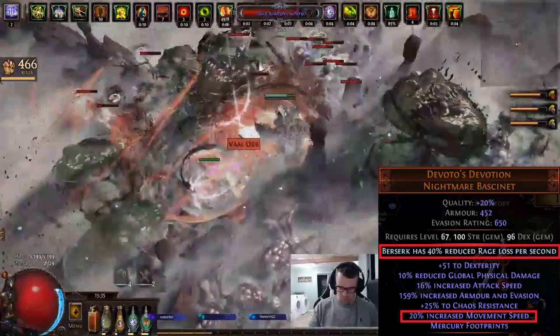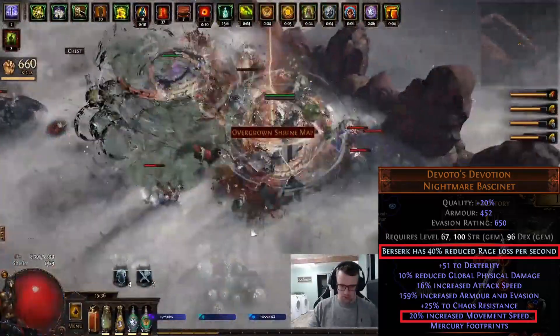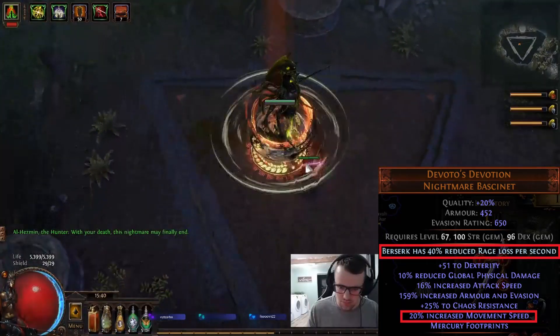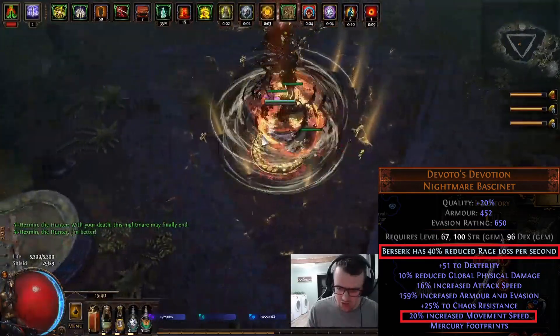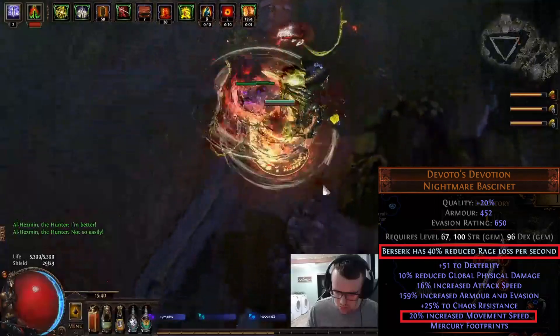Or a different helmet, like the Dyed Bell, which gives you movement speed, attack speed, and cast speed if you cast a Warcry recently. But this is a very expensive route. Honestly, just go for a rare helmet, craft it yourself — you'll lose 20% movement speed, but it's not that much because we have a lot of movement speed from a lot of other things as well.